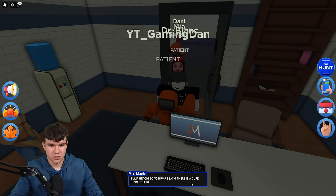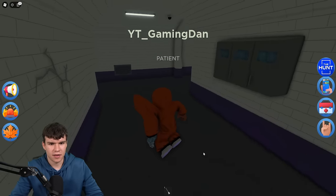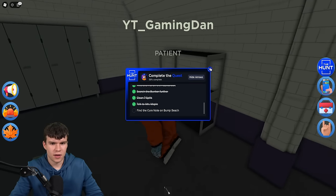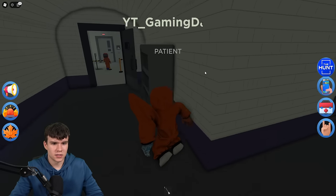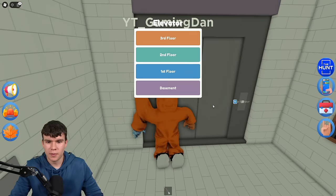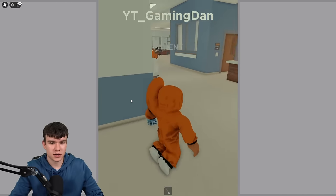Go to Bump Beach — there is a cure hidden in there. We must be nearly there. We need to go to some sort of beach right now. I don't know where Bump Beach is but we'll have a look. Let's quickly exit out of here and go to Bump Beach. I'm going to guess it'll probably be outside of the hospital. Let's go to the first floor and see if we can find this beach.